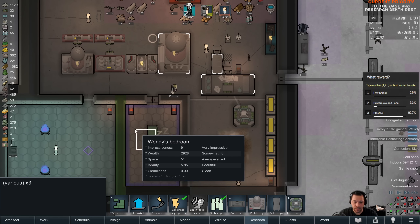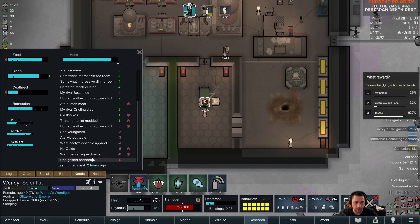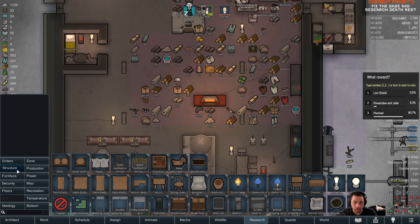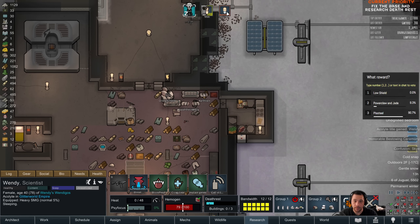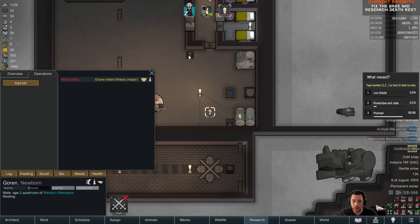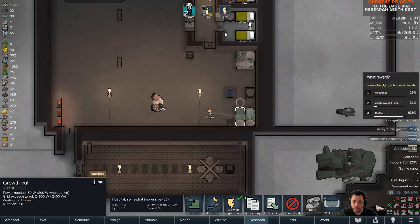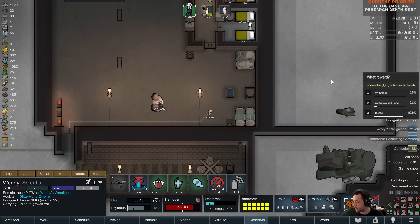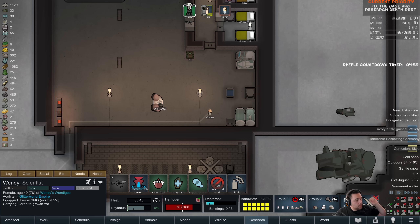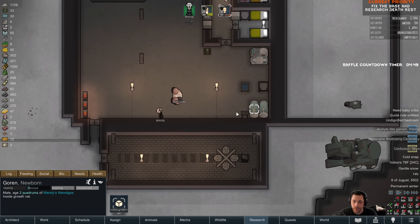The bedroom is identified because she wants a double bed now. She's an Acolyte 1, and if we go to needs — double bed, yeah. I will get a double bed made when she's up again. I'm actually going to vat grow Gorin — Gorin no longer has the sickness icon above. Giveaway timer for Gorin is up; Gorin technically has survived illness, out of the woods, and can be raffled.